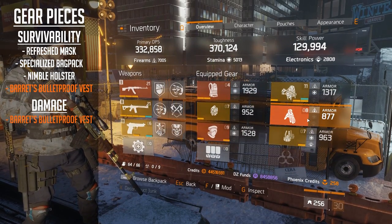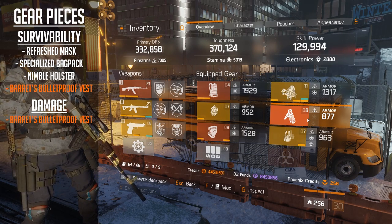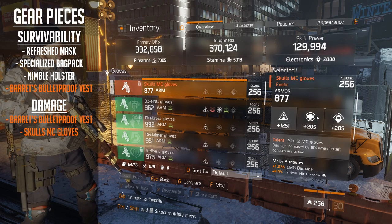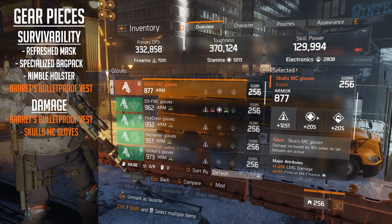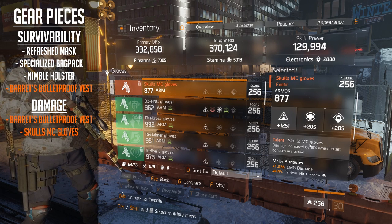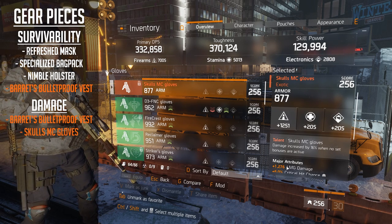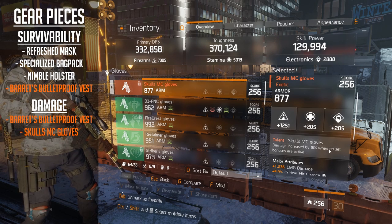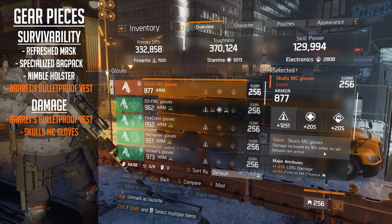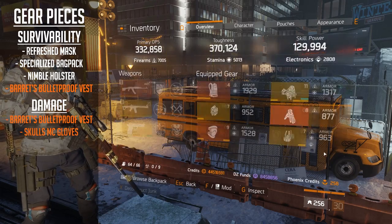What makes this build so strong is the gloves. The Skulls MC Gloves - these are super strong, like having Alpha Bridge in 1.5 in terms of damage output. The talent is: damage is increased by 16% when no set bonuses are activated. Because there's no gear set bonuses active, this kicks in and you get an additional 16% damage buffer on top. That's a huge, massive increase.